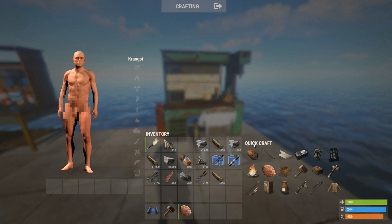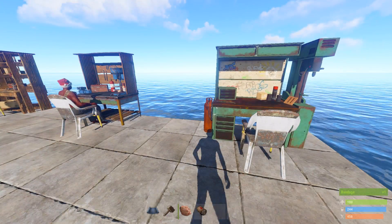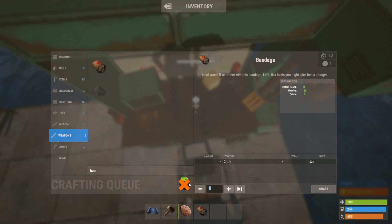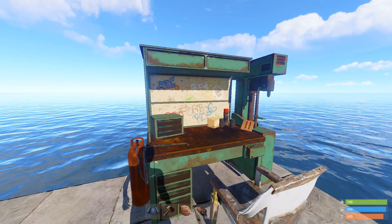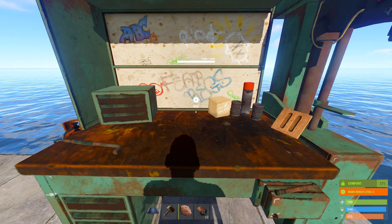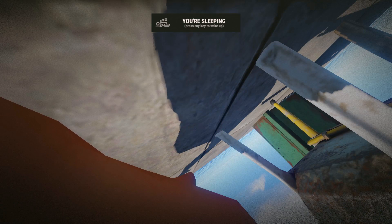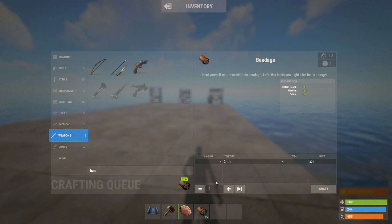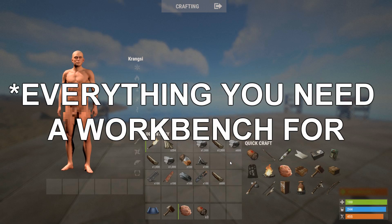So first of all let us make an example. A bandage normally takes four seconds to craft. If we go up to a workbench tier 3 and craft a bandage, it takes one second. So what you want to do is place a chair in front of a workbench, sit down at the chair, disconnect from the server and reconnect to the server — and yes, this is my test server, that's why the name is a little bit different. And boom, look at the bottom right corner: workbench level 3! So if we craft a bandage now — yep, one second. This also works for medkits and syringes.